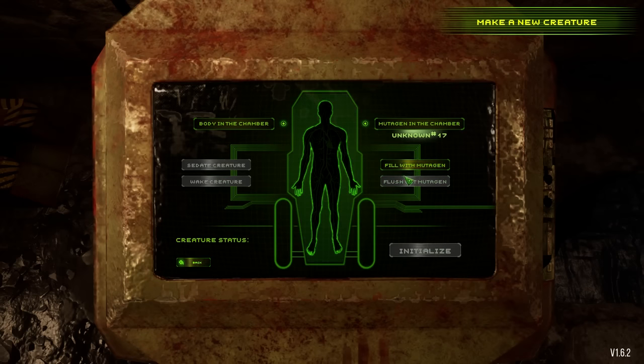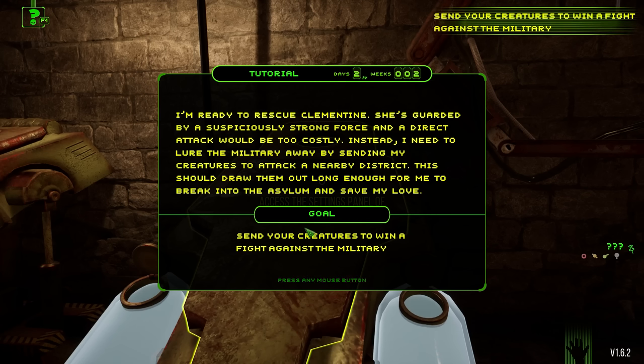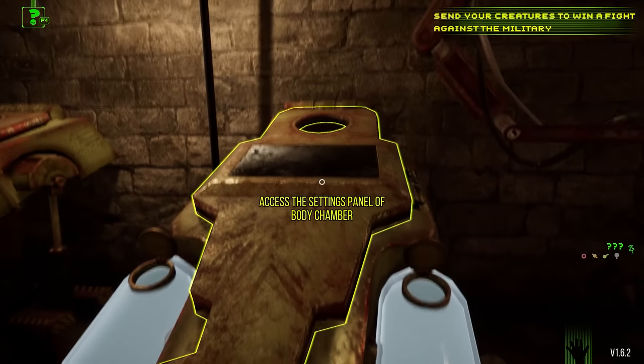This time we're going to fill the creature with the mutagen and hopefully this will be a powerful one. I'm ready to rescue Clementine. She's guarded by a suspiciously strong force and a direct attack will be too costly. Instead, I need to lure the military away by sending my creatures to attack a nearby district. This should draw them out long enough for me to break into the asylum and save my love. I always love a great love story. I guess we have a new area to attack.